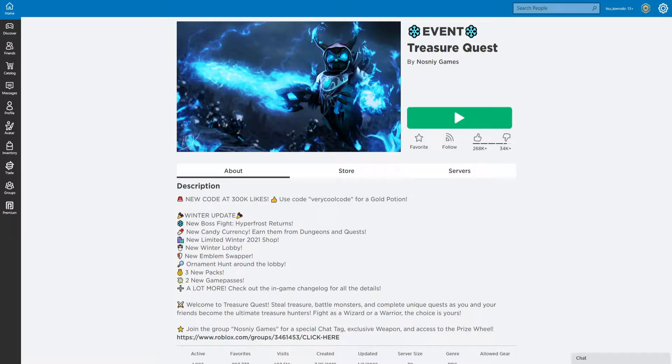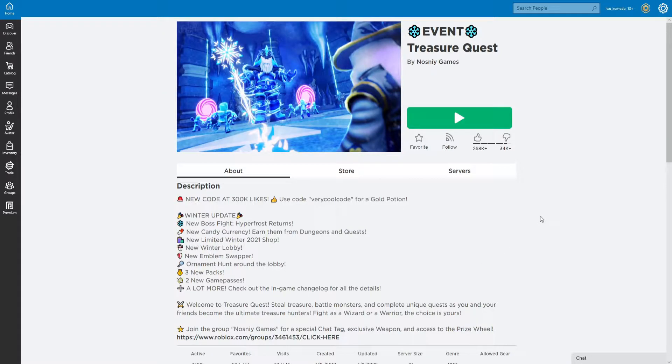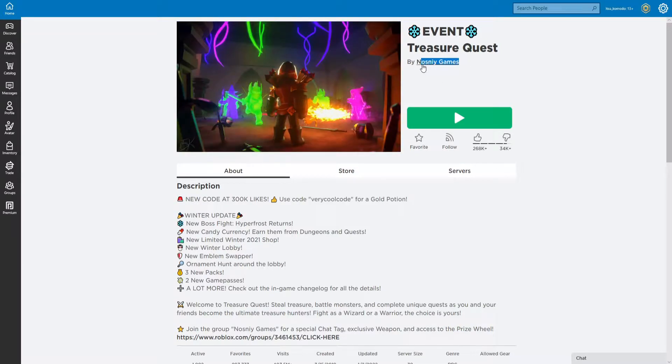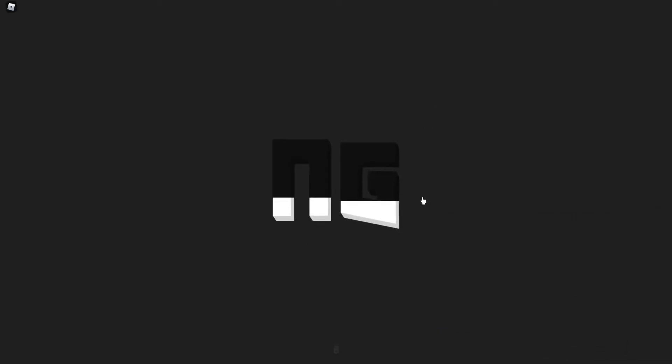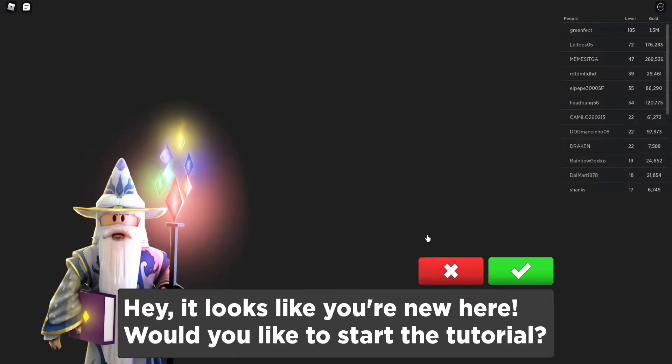Welcome back, it's me Itsu Komodo and we're in Treasure Quest — another new one for me. I'm not even gonna pretend to know the developer. That's all I got. Welcome badge — I love it! I like my badges. I'm all about the badges, and I'm also all about the monsters.